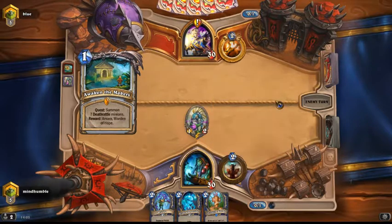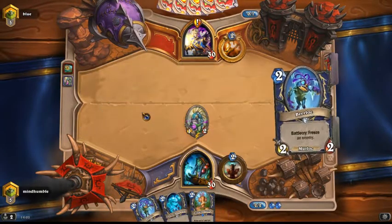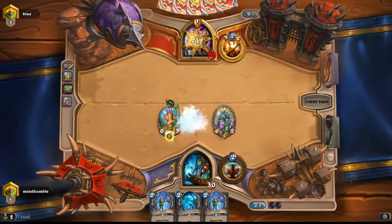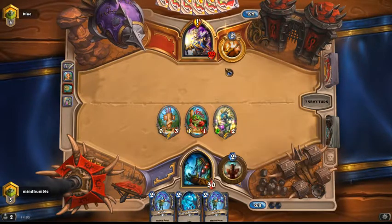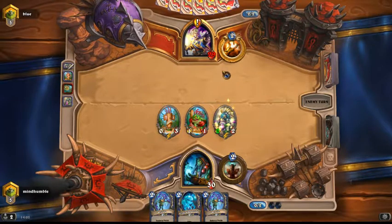He's got this on the board now with his quest — oh dear, he's in trouble. I'm just waiting for him to play something. It'll automatically buff up every turn, so he has to kill this very quickly otherwise the game will go out of control. And there's a Spirit Lash.